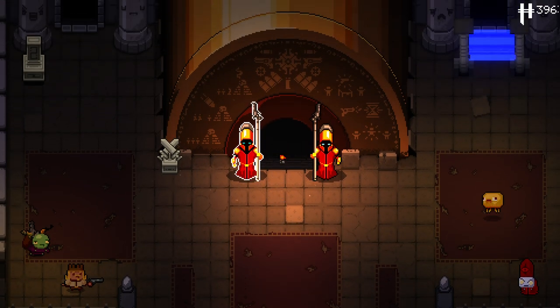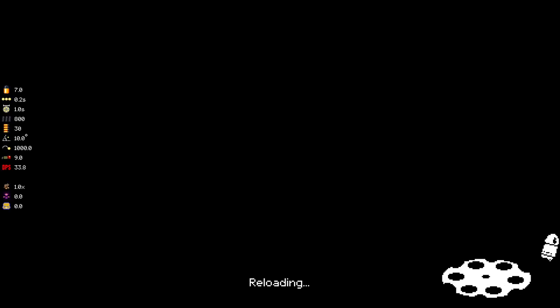Hello everybody and welcome back to another episode of Mega Modded Into The Gungeon. We are back once again and I have already set myself up. I'm gonna place the bullet. We got ourselves some money and the Chicago Typewriter from our little machine that gives us our free stuff. I still love that thing. I abuse the hell out of it, I completely misuse it, but I still love it.